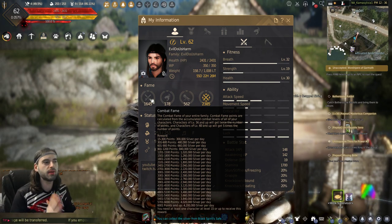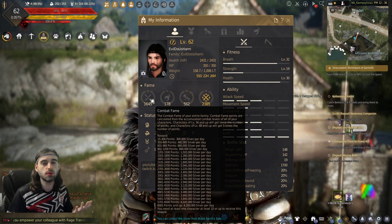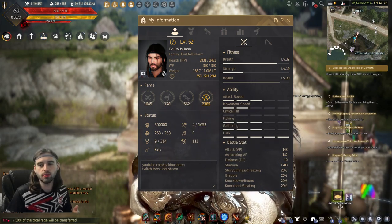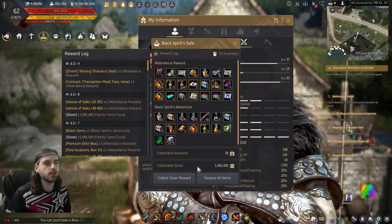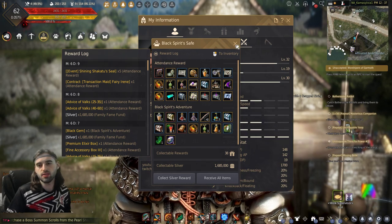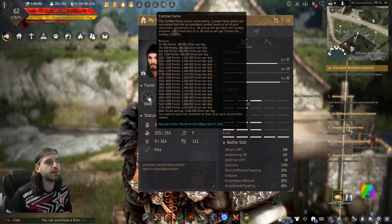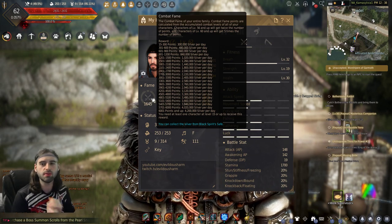Every single day, depending on how many points of combat fame you have, you will get a certain amount of silver paid to you just for logging into the game. This silver is redeemed from the black spirit safe in the bottom right corner — you can see me hovering it right now down here. Click on that and you will see 'collect silver reward.' Just click collect silver reward and you will get your silver for the day. This stockpiles, so any silver you haven't claimed is sitting there waiting for you to collect. Increasing this combat fame is the biggest contribution to the amount of silver that you receive every single day.